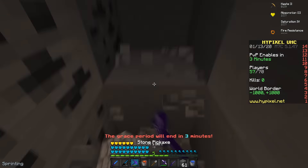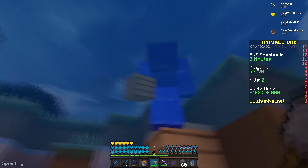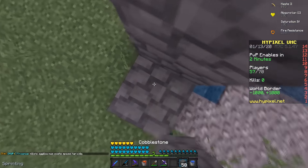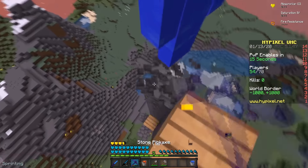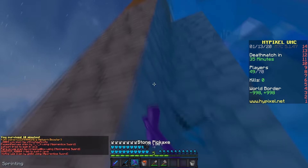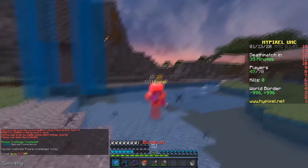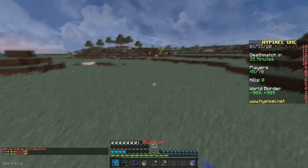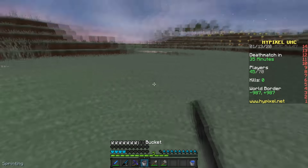He went down here somewhere - yeah, he's right here. He went up and got to surface before me. He's trying to block me off - he has a water disguise skin, if he crouched I wouldn't have been able to see him. He's building up, so we're in the sky somewhere. He just ate a gap - okay this is kind of bad because I don't have any blocks. He hit me all the way down - he's jumping, he's using anti-knockback. He is literally a hacker.